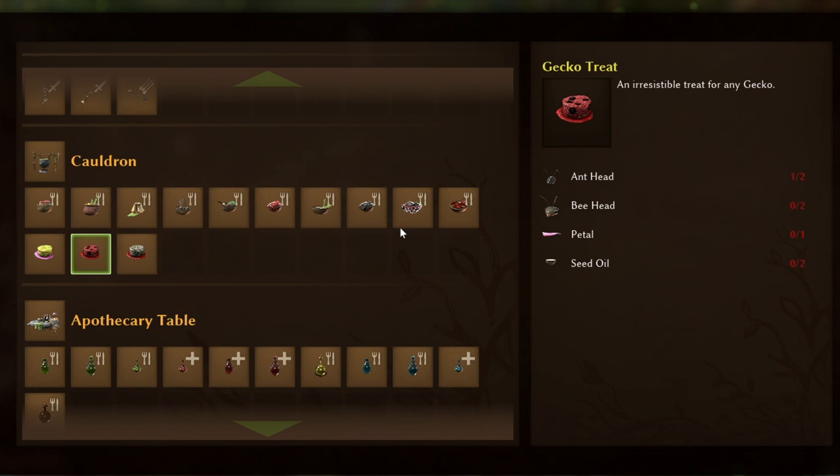The gecko is meant to be like the second creature you possibly tame, as bees are pretty easy to kill with bow and arrow, and the rest of it you shouldn't have too much trouble getting. But of course you will need the grinder so that you can actually make the seed oil.